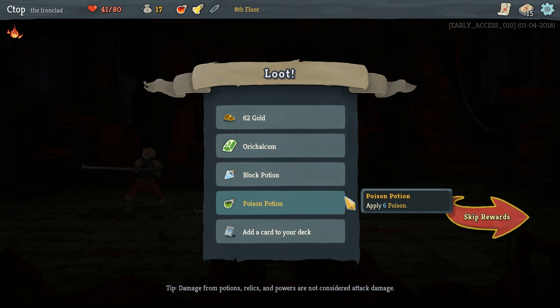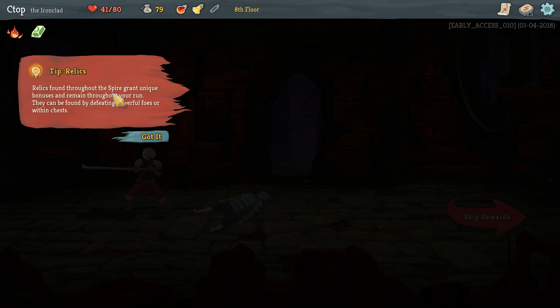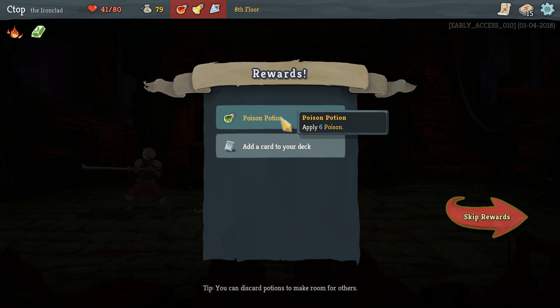We got 62 gold and our first relic: if you end your turn without block, gain six block. That is awesome — we'll always gain six block at the end of a turn! Also got a poison potion. That relic is super useful.